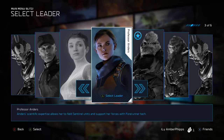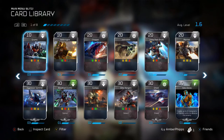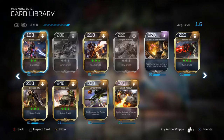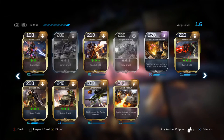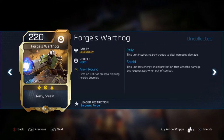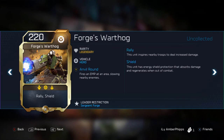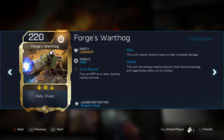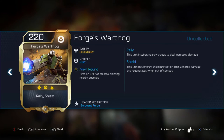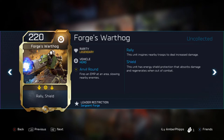If you go into the card library and go all the way to the end, you're going to see a unit called Forge's Warthog. I don't have Warlord, but you can see this unit — Forge's Warthog. Sergeant Forge will be in the full release. I haven't done a whole lot of research on Halo Wars 2, so this could have been widely covered, but he is in the game — Forge's Warthog is in the game.